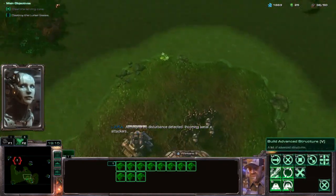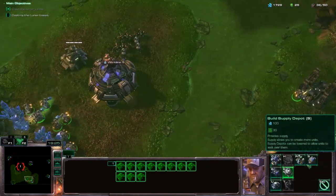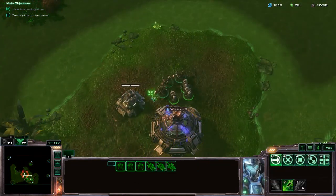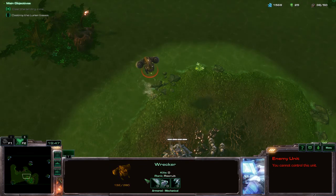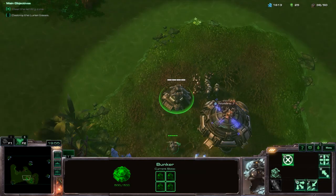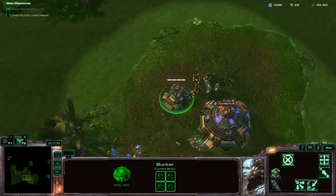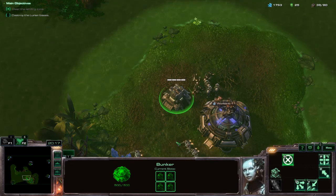Atmospheric disturbance — incoming aerial attackers. I have no real anti-air right now. Do that, and everyone back to work. I just hope we've got enough here to take these on. Oh, it's a wrecker? Not particularly concerned — it did absolutely nothing there. That turret was able to keep them at bay completely. If there was no one in that bunker, it would have been able to keep that air unit at bay indefinitely.